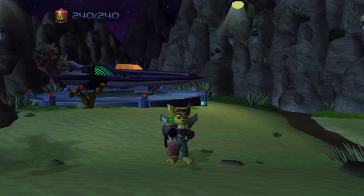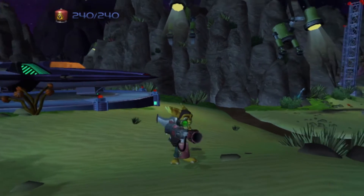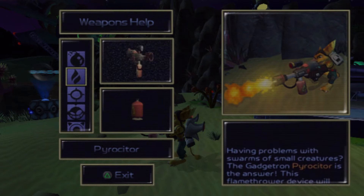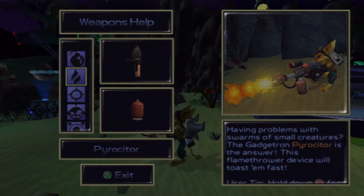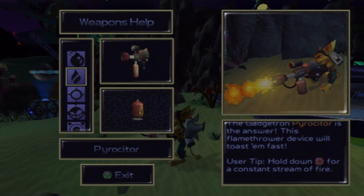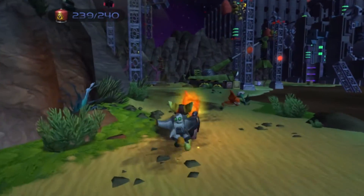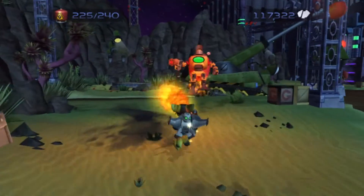The ultimate in small pest control — the Pyrocitor. Gadgetron gives the best introduction: 'Having problems with swarms of small creatures? The Gadgetron Pyrocitor is the answer. This flamethrower device will toast them fast.' The Pyrocitor is one of the most useful weapons in the game, acquired very early on. And it's a flamethrower. Enough said.